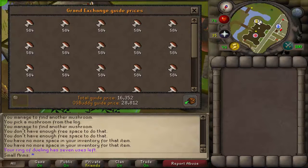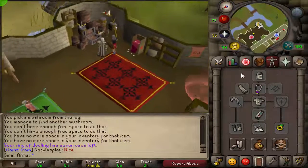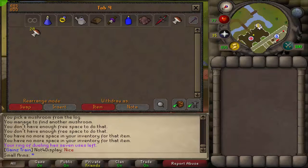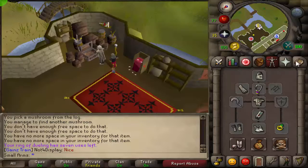You're going to want to bank all this. Just doing a price check here - it actually is going to sell for more than this. I'm going to put it in a different tab so you guys can see that I didn't have any to start with, and I'll show you at the end of the video how much I got in one hour.